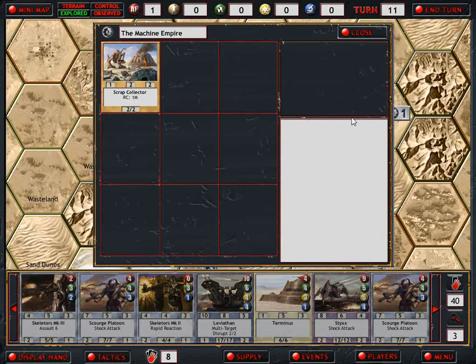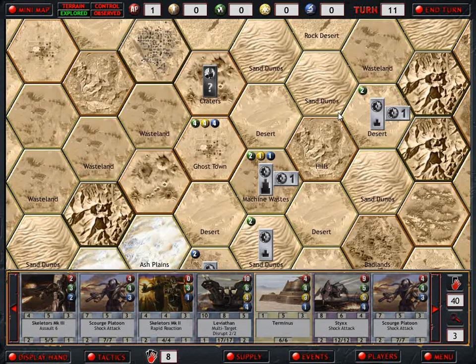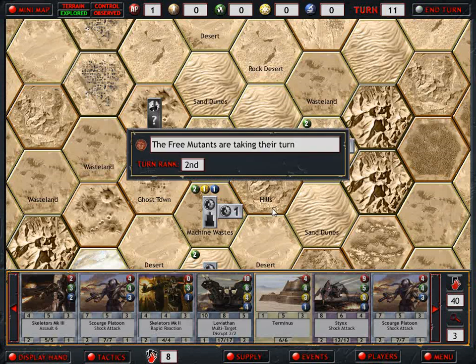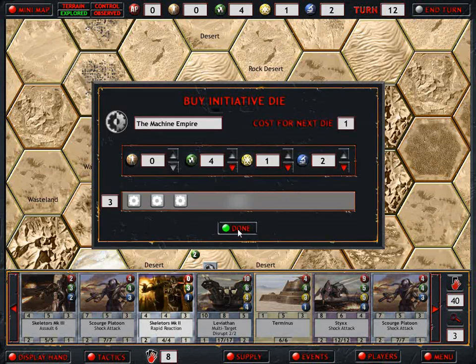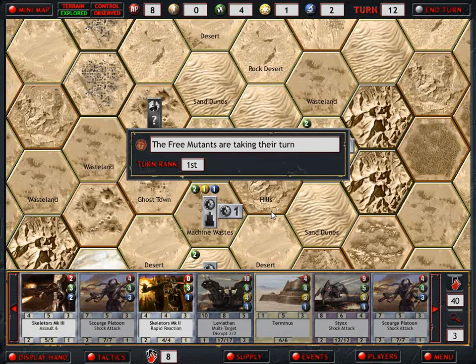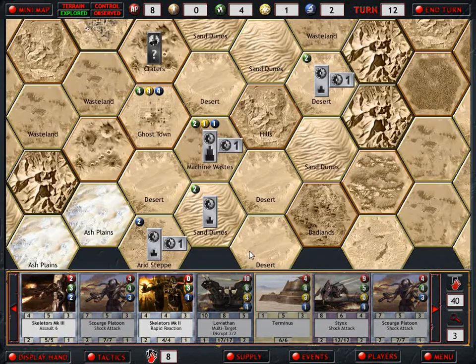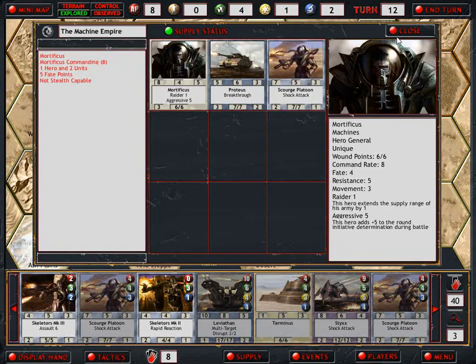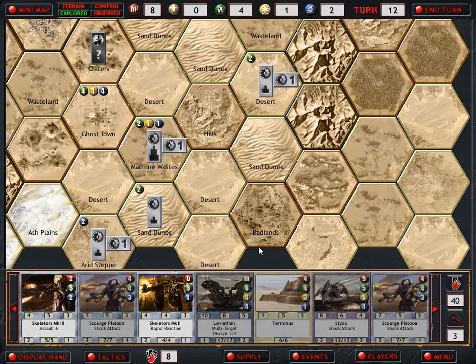Again we're only collecting half of these, and that is just such a waste. Now we have nothing. Why are they taking so long? Just checking, making sure I couldn't actually make another one.